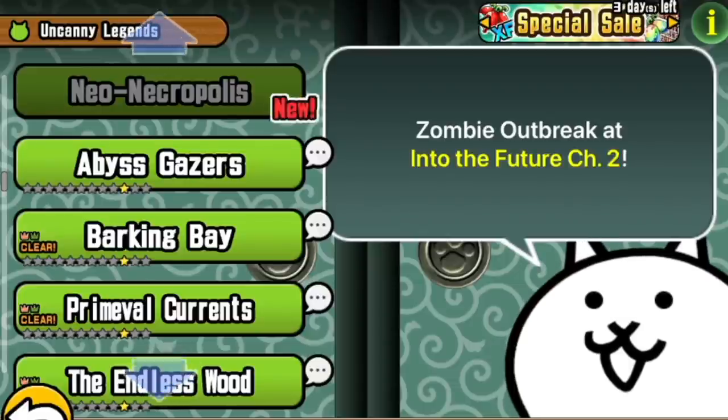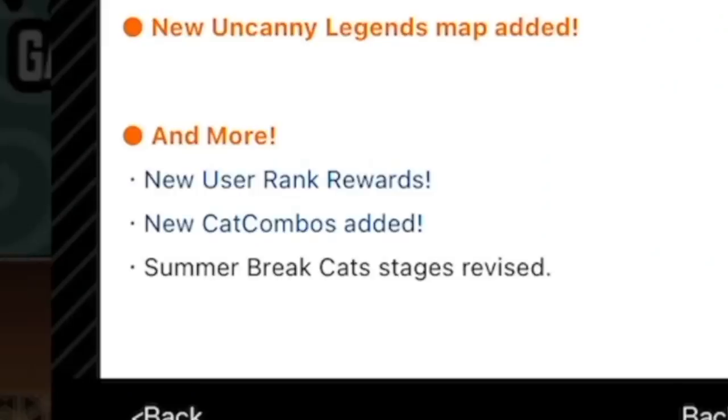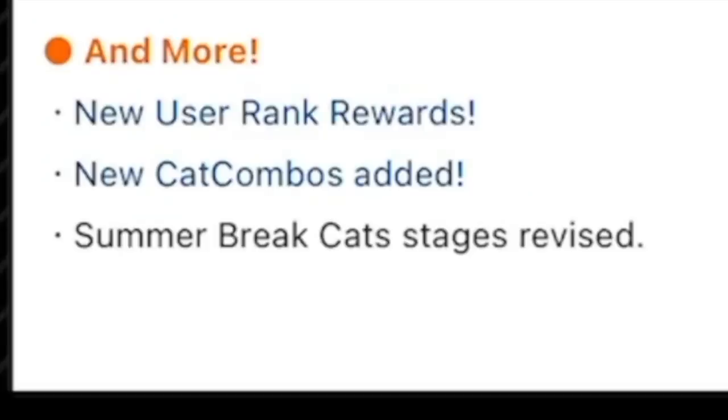And, to much chagrin of the community, the filibuster theme. I'm not going to get there any time soon, so we're not going to embark on a quest to get there. But when we do eventually, it should be exciting. And of course, user rank rewards! New cat combos added, which on the app store note says revised combo effects. And summer break cat stages revised.